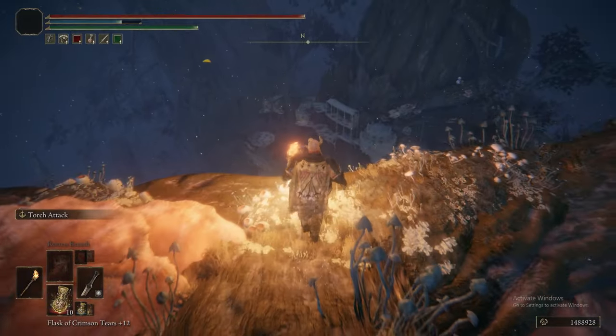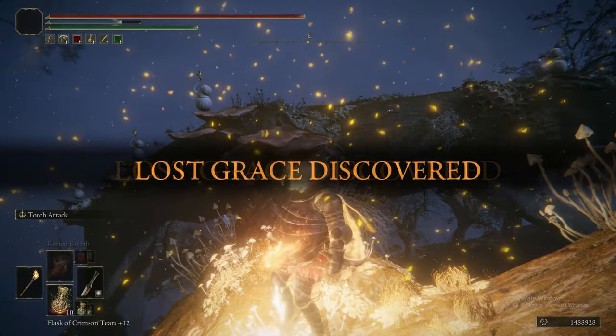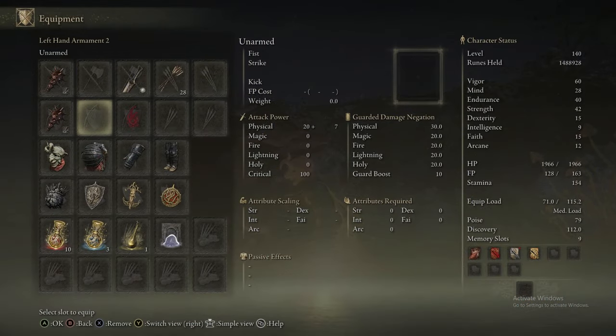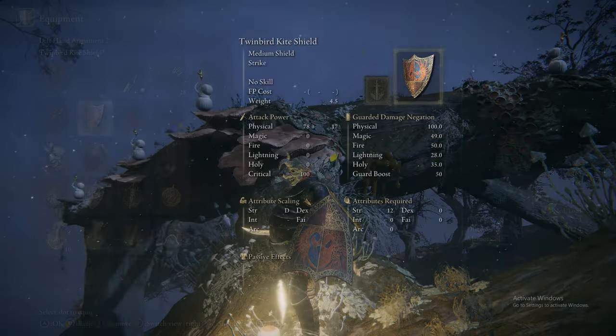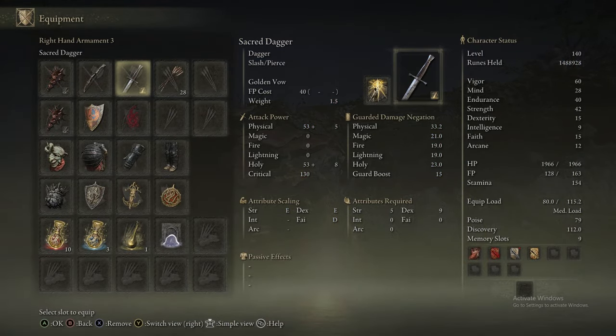Here we are. That teleporter takes us to Miquella's Haligtree, which is the last area in the game. There are a couple of areas we're going to do before this — at this point you can actually do them in any order. That means you could do Farum Azula, Mohgwyn's Palace, or the Haligtree in any order. But we're going to do it in that order. That is it for Part 40.